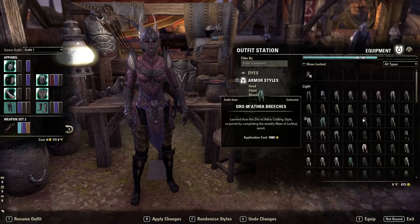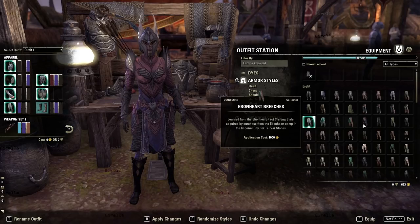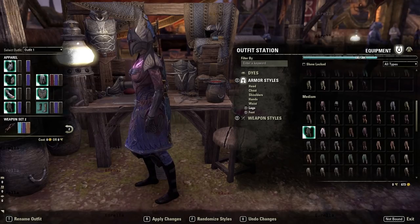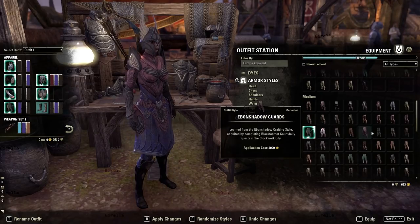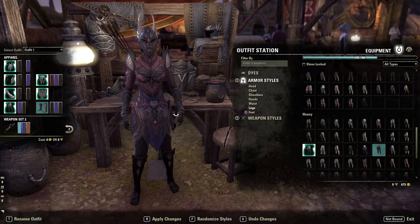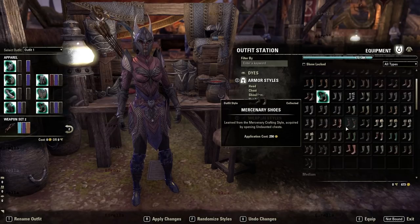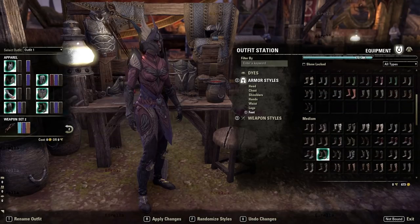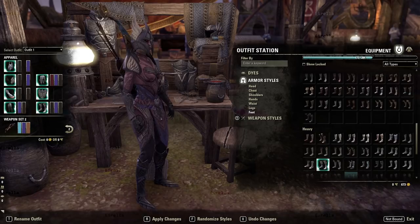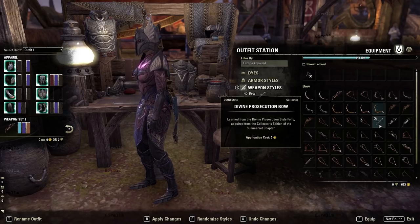Let's move down to the legs. They look not too bad — most leg styles, especially light, just look weird, but this isn't completely terrible. The heavy is actually kind of nice. I like the theme of the whole outfit — looks pretty good. And here are the shoes. I'm picky with shoes — I usually just put sandals on my characters because shoes look so weird. I'm not a fan of these; the heavy ones are too pointy.